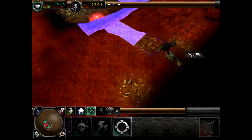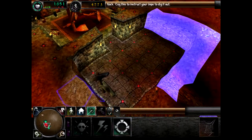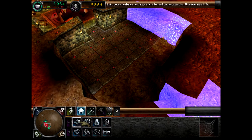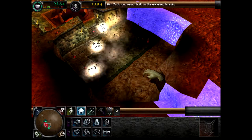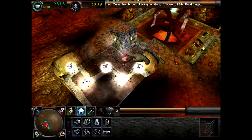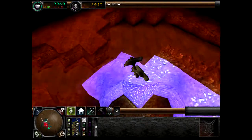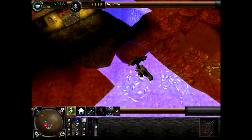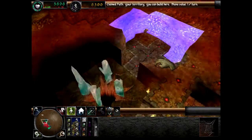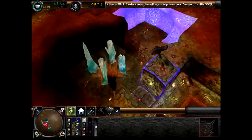Machen wir gleich mal den Schlafsaal größer und kommen hier hinter. Ein Portal. Jetzt einen Schlafraum. Hier drüben eine Hedgerie, eine Hühnerfarm. Da haben wir schon mal die wichtigsten Gebäude. Das hier wird ein ziemlich verwinkelter Dungeon mit dem ganzen Wasser und Feldern. Aber was soll's – unser Dungeon muss nicht schön aussehen, unser Dungeon muss praktisch sein.